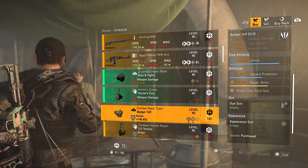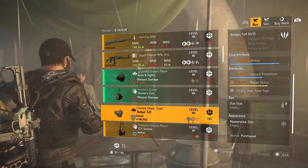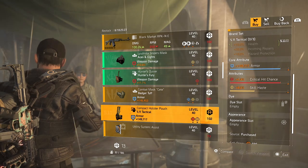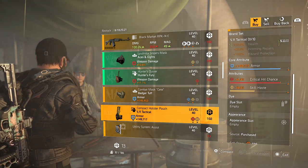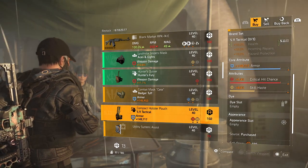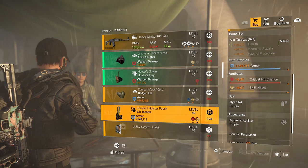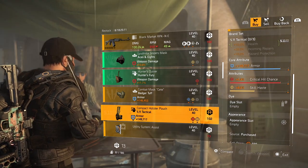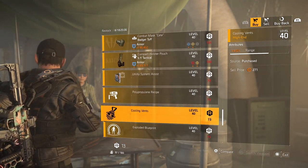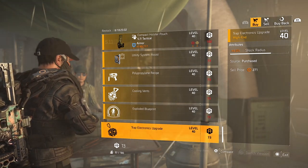Badger Tough: 146.4k armor, a little bit of hazard protection, and some repair skills — not great. Same for the 5.11 — not my brand set, but if you like this one, it's a decent holster with 5.4% critical hit chance. Roll the skill haste for whatever you think is necessary and you have a pretty decent 5.11 holster. For the mods — never buy them in the DZs. Way too expensive. Go for the open world vendors.